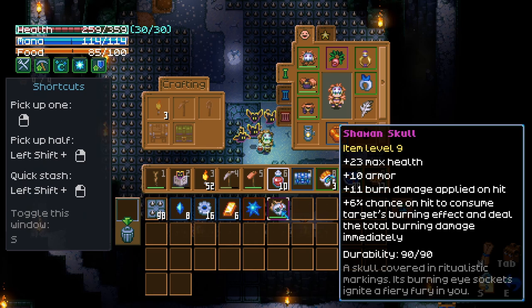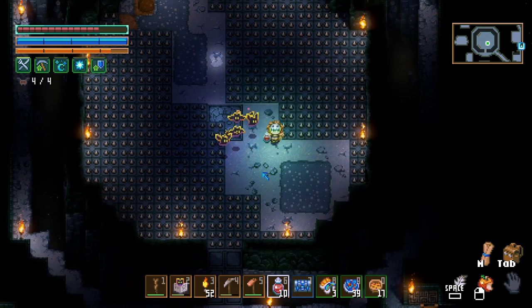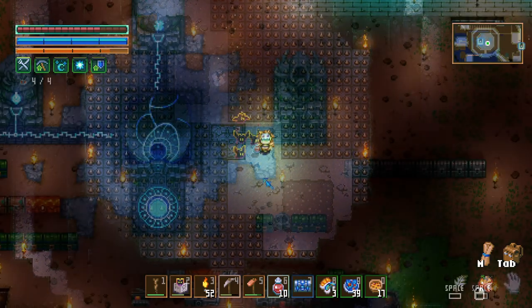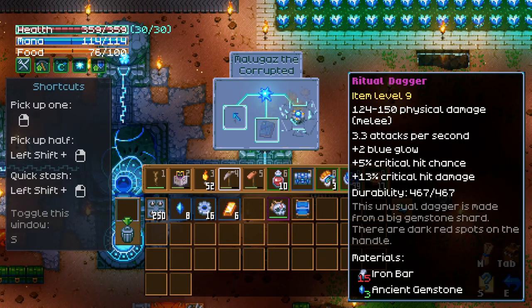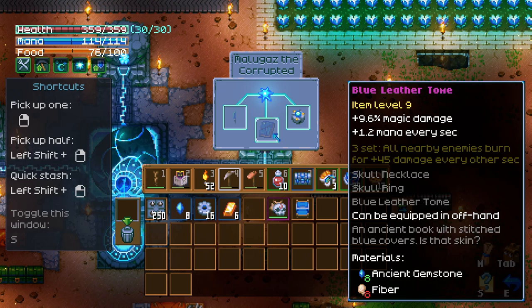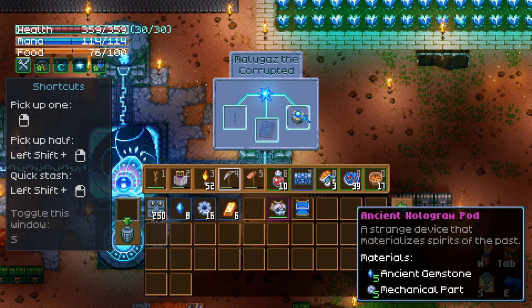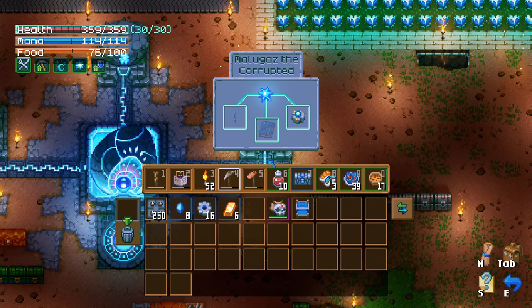So what did we get here? A shaman skull — it's good if we're doing burn damage. And that's what we put in the thing. We're back home now — time to go put in our little crystal here. Ritual dagger. Blue leather tome — all nearby enemies burn. It's pretty good, equipped on offhand. That'd be good with a combination of that thing that I got.